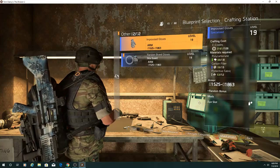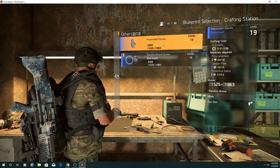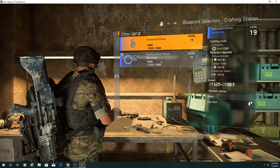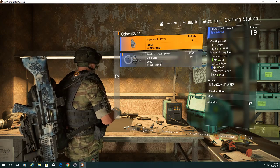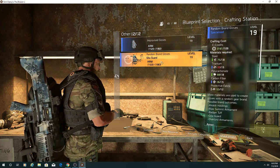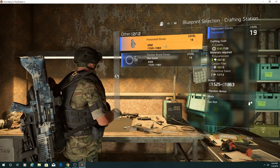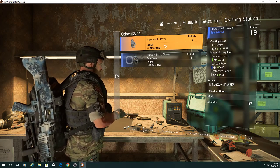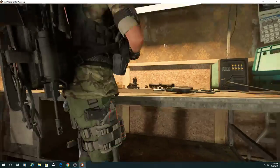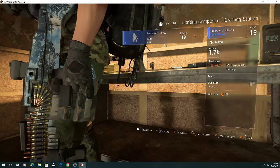Let's see, I got some gloves. I could craft level 18 gloves — wonder what this is here, random brand gloves, dealer guard. I don't know what that means. I don't have the stuff to craft it though, I don't have enough titanium. I could craft this — but is it worth it? I don't know, let's craft it and see. Let's compare.